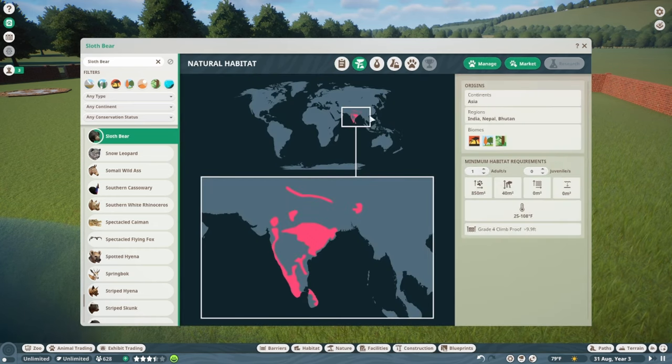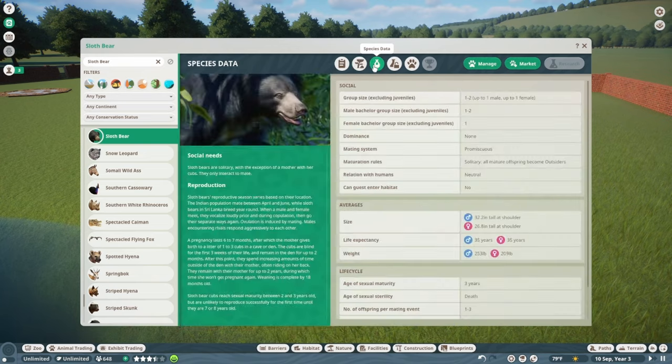Conservation efforts include protecting areas of their range, seizing captive bears, and educating communities who live alongside the bears about their natural history and how to coexist effectively. They're mainly found in the India region. You'll need a pretty substantial land requirement — 850 meters for one, 930 for two. They also need some climbing. You'll need a grade 4 climb-proof fence, nearly 10 feet tall, and they can survive in a very wide range of temperatures.